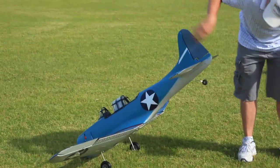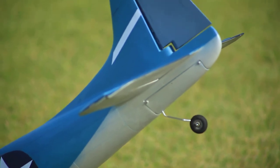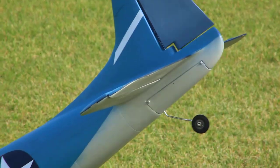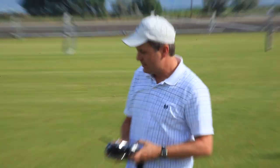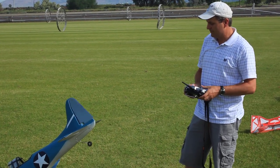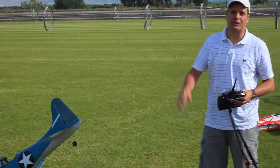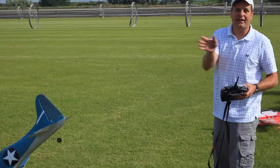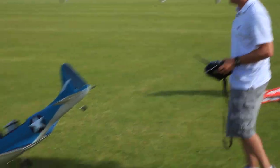All the linkages are internal inside the back of the plane. The tail wheel is actually geared down. It actually runs off of an inside connection on the rudder, so it doesn't steer directly. You get a lot of rudder throw and not near as much tail wheel throw. It gives you a lot of good low speed stability on the ground so you're not yanking it all over the place, and it seems to track really nice and straight.